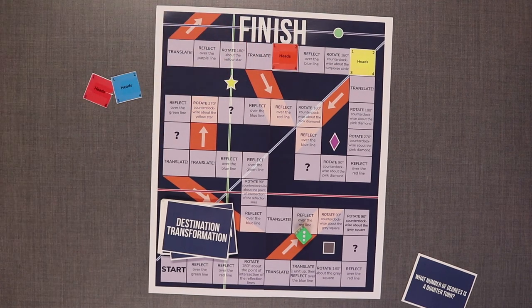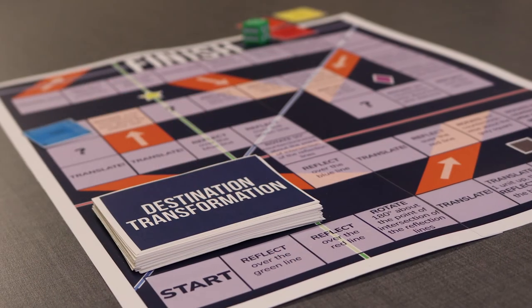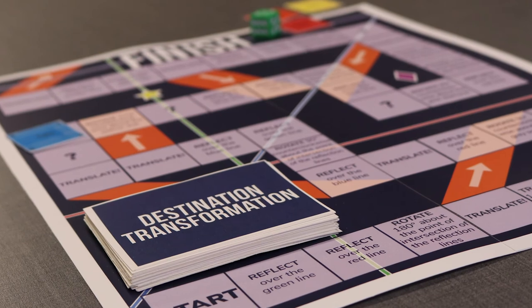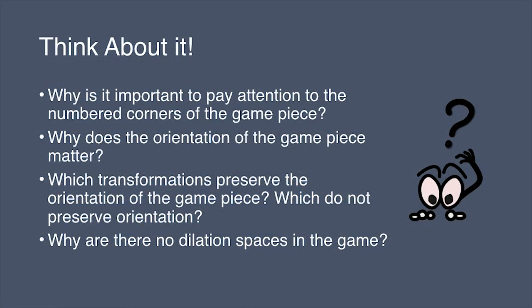Through Destination Transformation, you will deepen your understanding of transformations as you perform and answer questions about them. Think about these questions as you play: Why is it important to pay attention to the numbered corners on the game piece? Why does the orientation of the game piece matter? Which transformations preserve the orientation of the game piece, and which do not? Why are there no dilation spaces in the game?